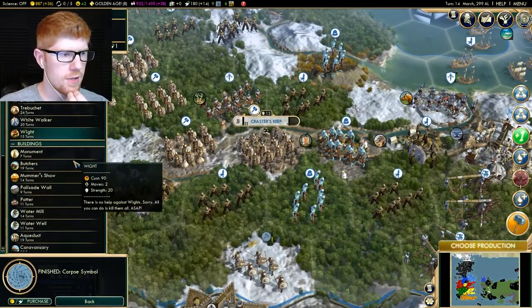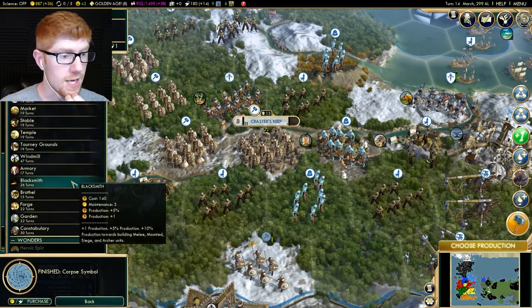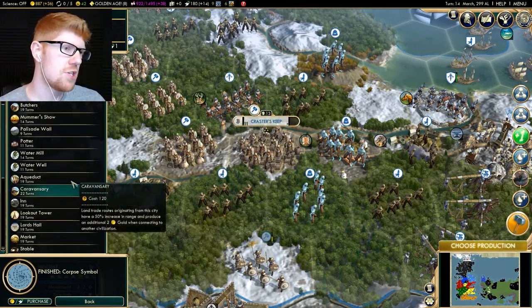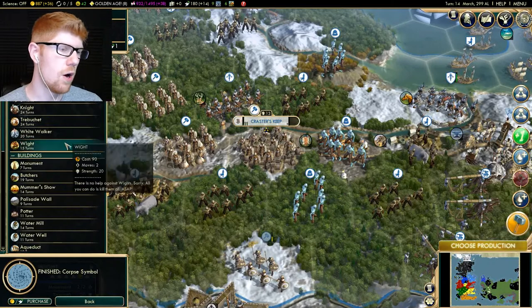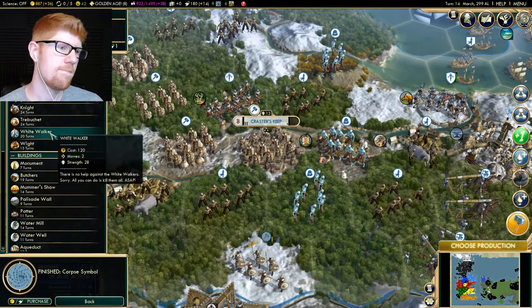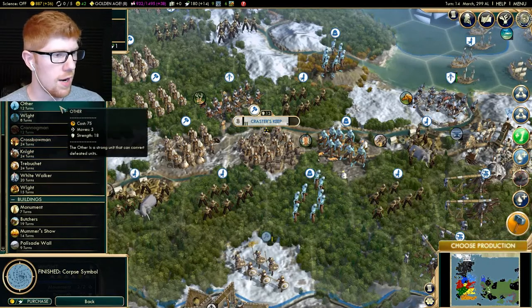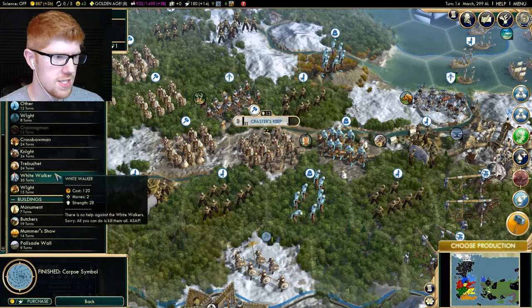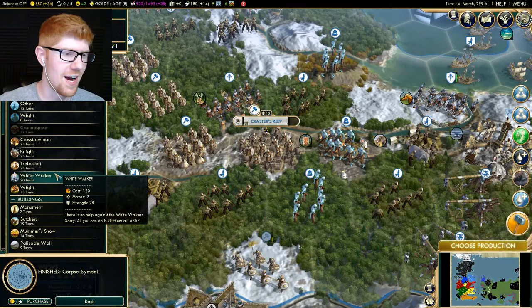Let's build — did we already build the corpse monument? This game is awesome. Blacksmith! Maybe I should just set them all to... Oh, I get it — two different types of whites. Should have been there from episode one, should have understood that. Others and White Walkers — what's the difference? Others' strength is 18, White Walkers' strength is 28. There's no help against the White Walkers — all you can do is kill them all ASAP!